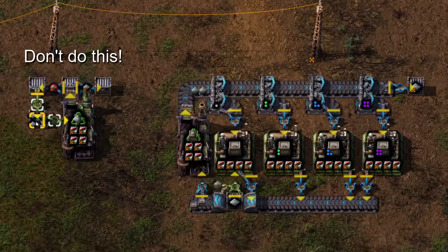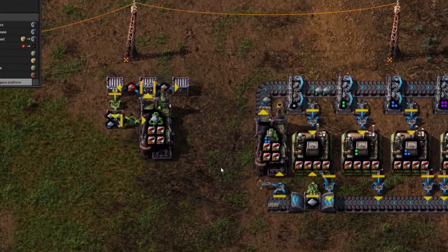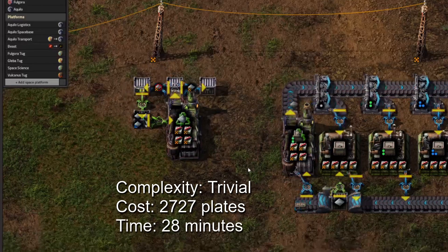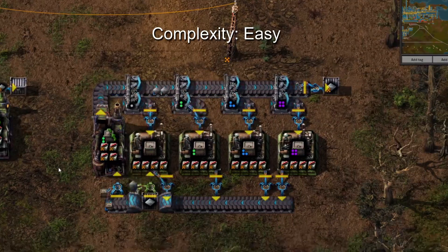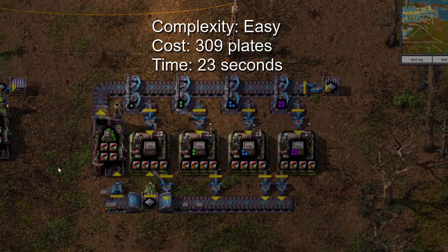For example, don't make legendary iron plates this way — do it this way. Producing one legendary iron plate the wrong way will require an average of 2700 common iron plates, and it is also incredibly slow. Building iron chests before recycling, however, averages one legendary iron plate every 300 common ones. Much better.